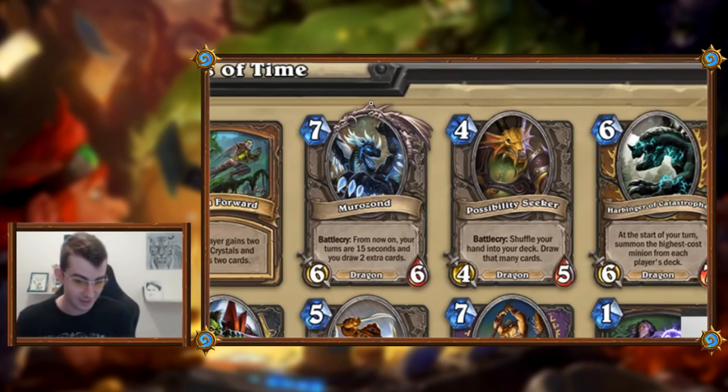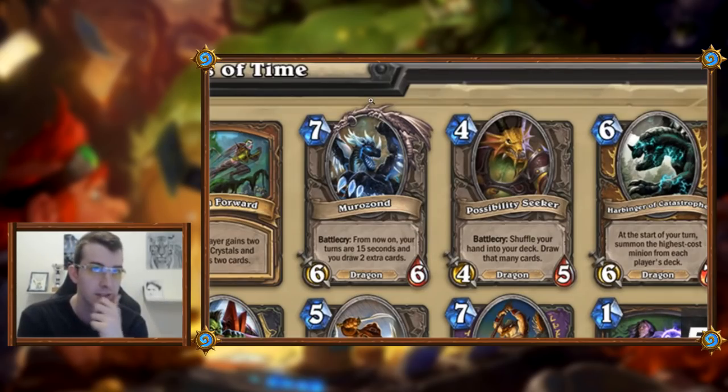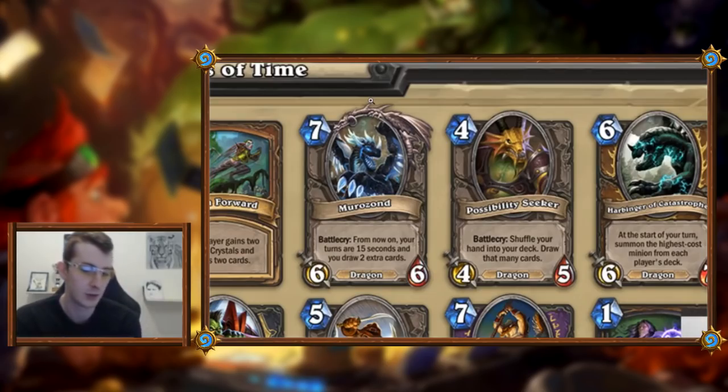So you get three cards a turn. We've seen Auctioneer — Auctioneer is three draws though, that matters. For this card we need the math: how often is it going to cause you to burn cards? If on average it doesn't burn you a lot, it's absolutely insane, absolutely batshit crazy. Just the fact that you don't de-tempo yourself as much as with Auctioneer — Auctioneer draws four cards per turn, this draws three — I think this is incredible.